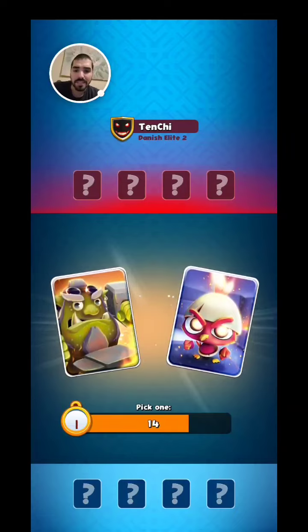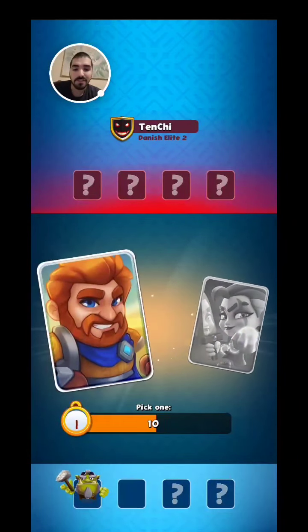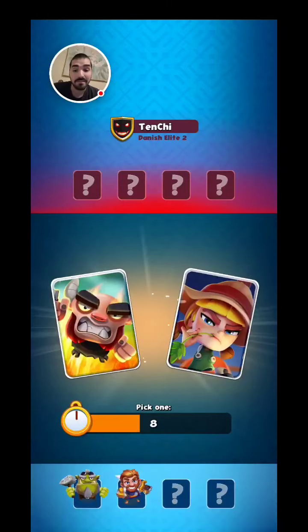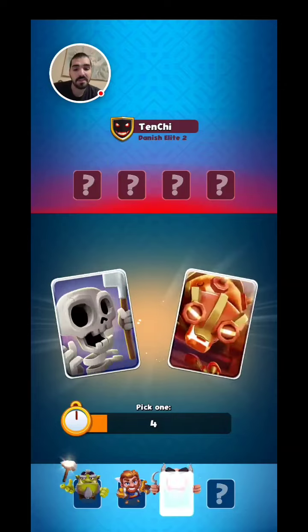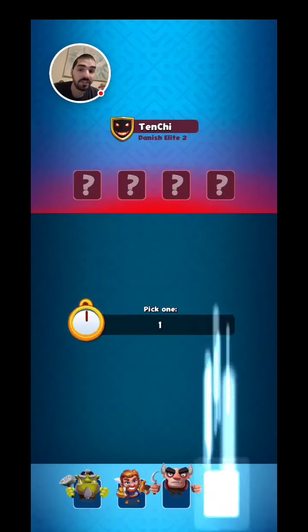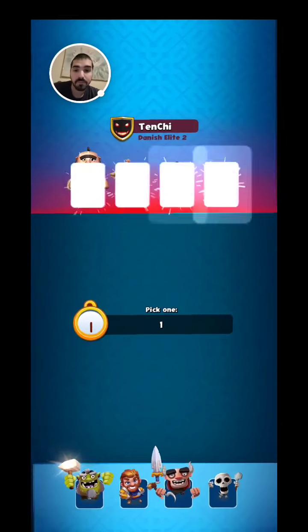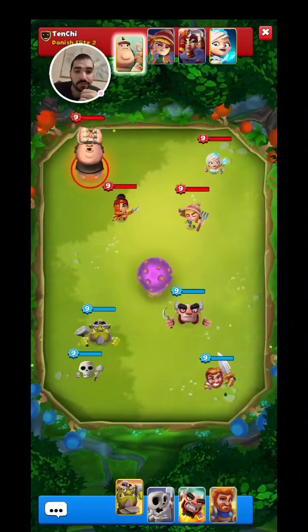We're definitely going to pick the Blacksmith — for sure. The Champion has been rocking it. We're definitely going to pick the Sater because now we have the Blacksmith-Sater combo. And we're going to pick the Skeleton because I don't have anything to enchant his troops. With the Armadillo, I would have liked it, but you know, what can you do?